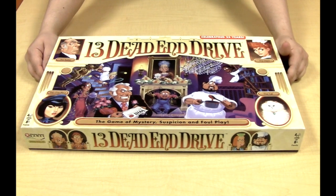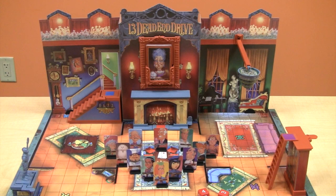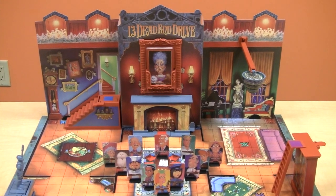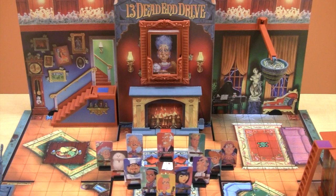New from Winning Moves Games is 13 Dead End Drive, the classic game of mystery, suspicion, and foul play. Aunt Agatha has passed away without any surviving relatives, so now her fortune is up for grabs. Her 12 friends and family are all anxiously awaiting the reading of her will. She has left her estate to her favorite person — will it be you?